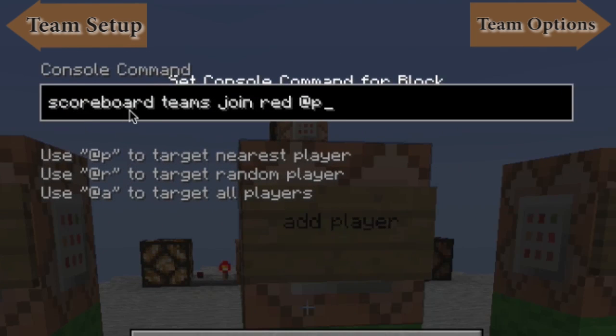To do that, we go scoreboard, once again, teams, then we're going to go join — which team to join, which is the red team, and who to join. So what I've got here is @player, so it's the closest player to this particular command block, but you can have anything. You can have radius equals five, for example, you can have coordinates, you can have whatever the parameters for player you can have in here.